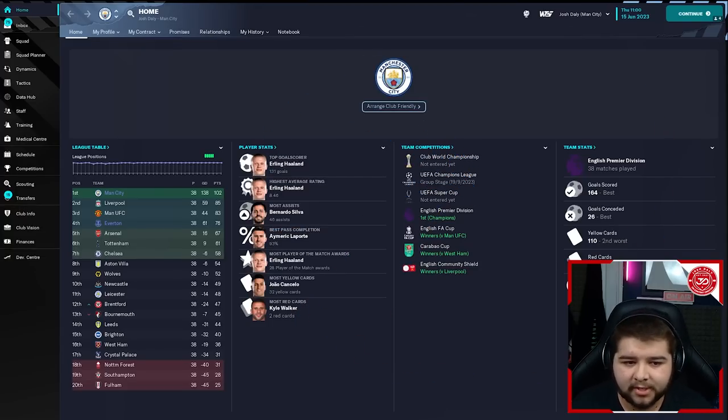We have got a great tactic to break down today. As you can see, we're going to start off by testing with one of the powerhouses. We have tested with five teams, all different standards — not just the top teams — so you're going to see how this tactic performs with a variety of different teams. We're going to start off with Manchester City. As you can see, a very, very dominant season with Erling Haaland scoring 131 goals. We also won the FA Cup, the Carabao Cup, and the Community Shield. We also did win the Champions League, which I'm going to show you on the schedule in a second.